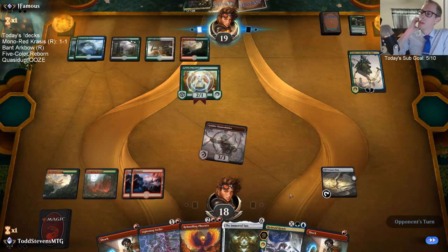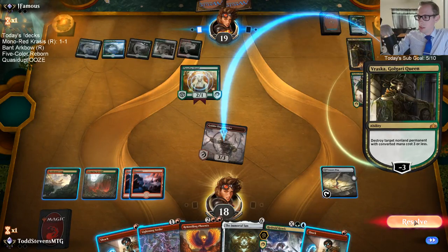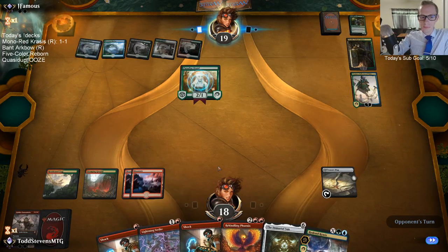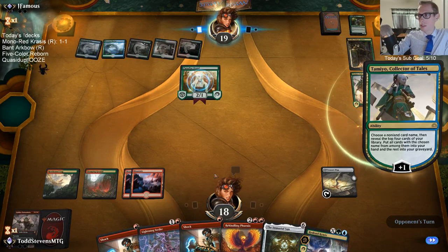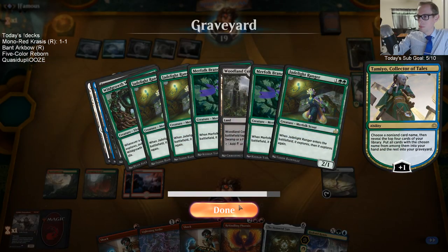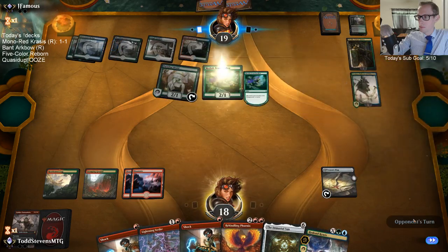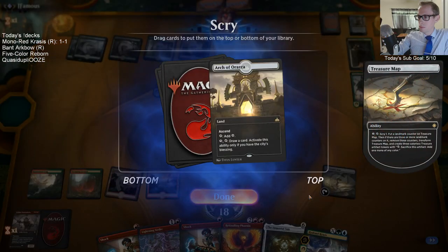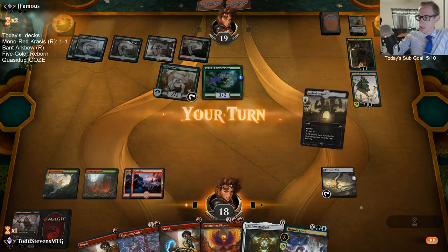I think my best chance of winning this game — which is not much — is that they Command the Dreadhorde down to a low enough life total that we can triple burn spell them to death. I don't think Immortal Sun is just GG because Wild Growth Walker is really tough to beat. I really want to find Star of Extinction as well.